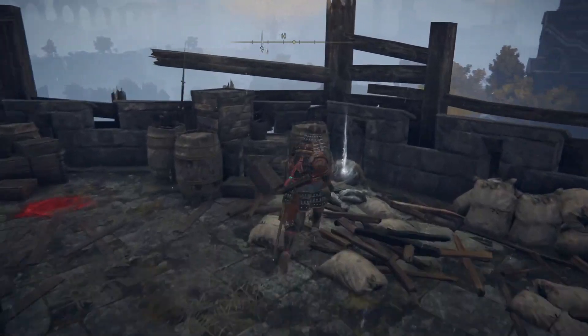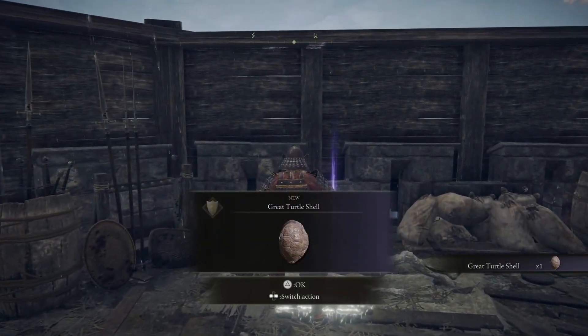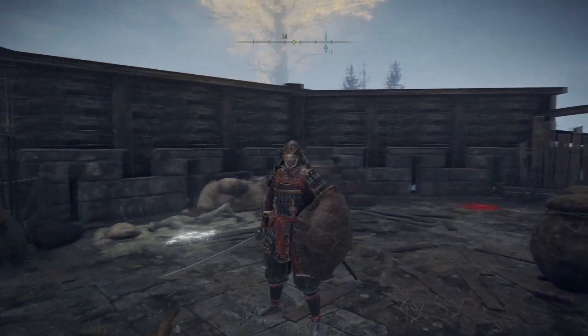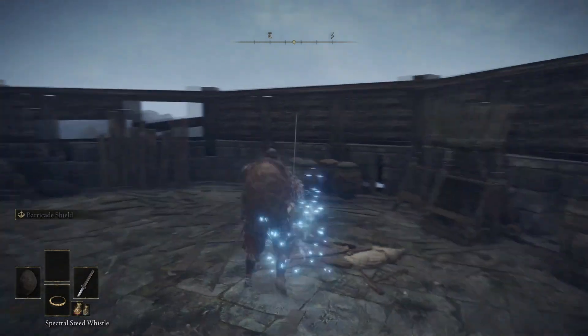On this side we have a warming stone, and on the other side we have the great turtle shell shield. Here's the shield itself — this is a nice little upgrade. I also love the way this shield goes on your back when you jump on your horse. Let me show you that to finish it off.